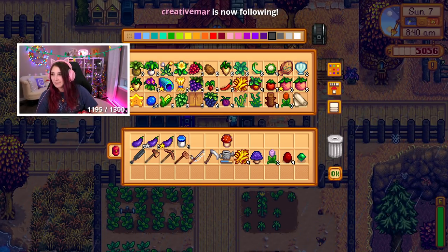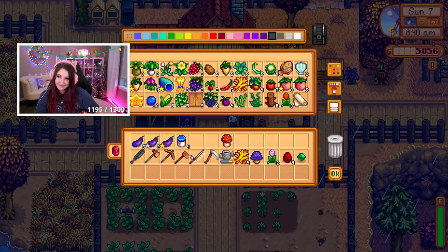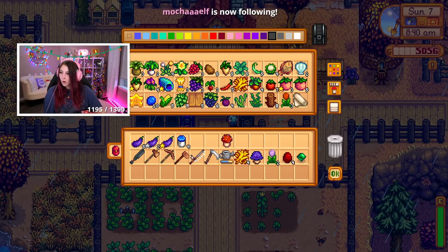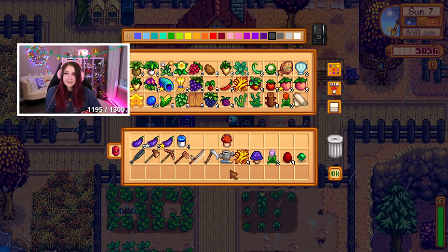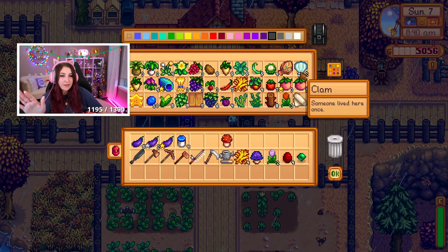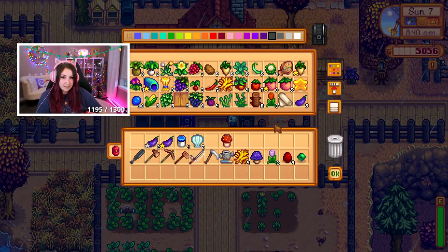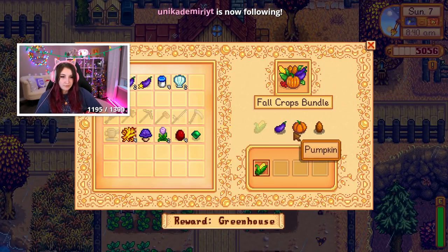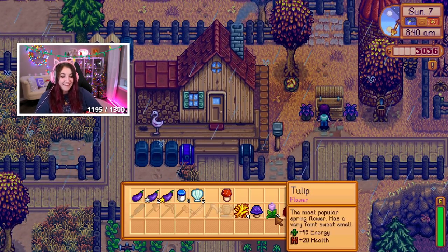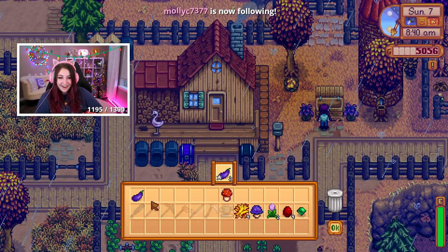You can catch a catfish today! Let me open up the wiki — I already had it open. I've been playing on my Switch in my downtime. Let's see: river, 6 a.m. to 12 a.m. — so all day, okay. We don't have room for everything, so we're gonna have to get rid of these clams and put the eggplants in. We need fall crops — do we have any pumpkins? No, that's okay.